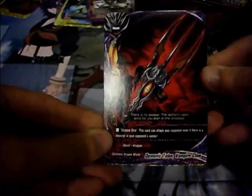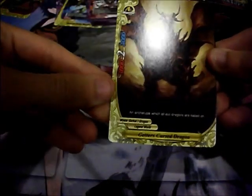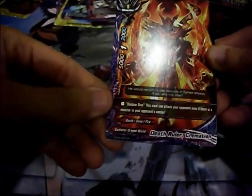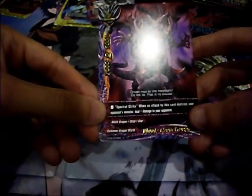Demonic Talon Vampire Claw, Gleipnir, Gator's Cursed Dragon, Death Ruler Cremation — has Half Shadow Dive, 5000 power, 1 crit, 2000 defense, size 1. Bloody Moon Dragon — Spectral Strike: when an attack by this card destroys an opponent's monster, deal 1 damage to your opponent; 7000 power, 1000 defense, 2 crit, size 2 monster.